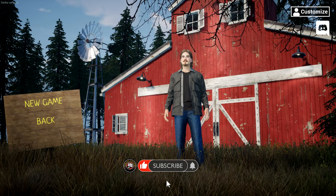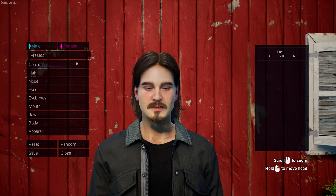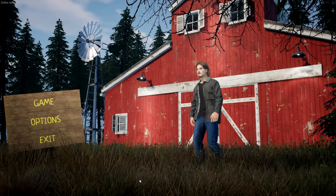You can do some customization — you can pick between a girl or a guy. There are a whole bunch of different customization options. I chose a guy who almost looks like Casey from Yellowstone, so it looks pretty darn cool. You can choose nose, apparel, a whole bunch of different things. I chose this one and I kind of like it — he fits in very nicely.